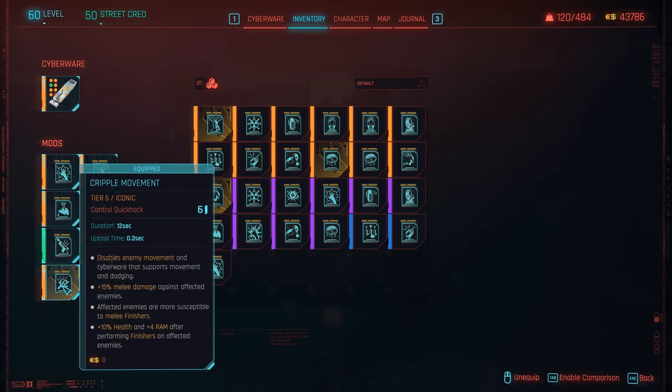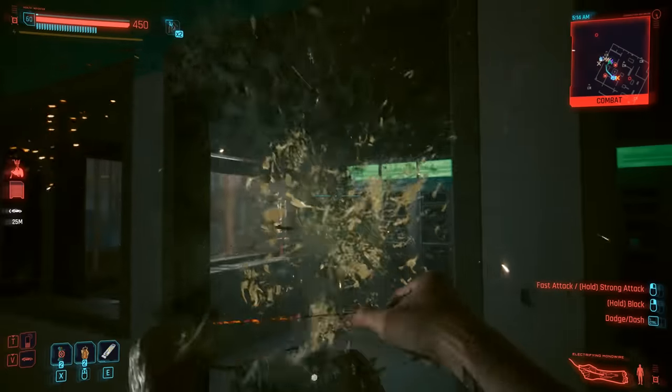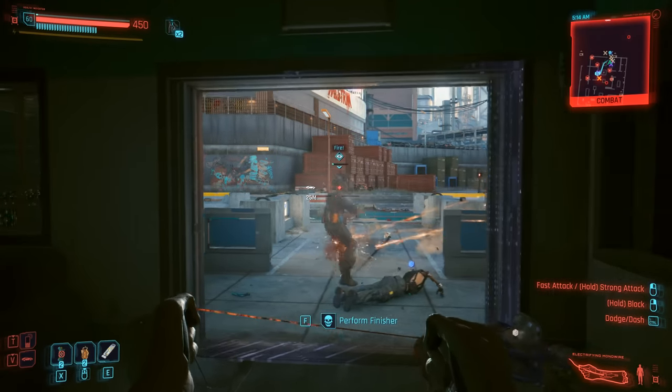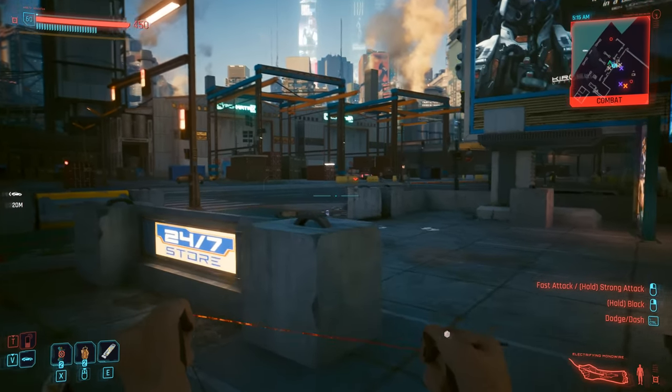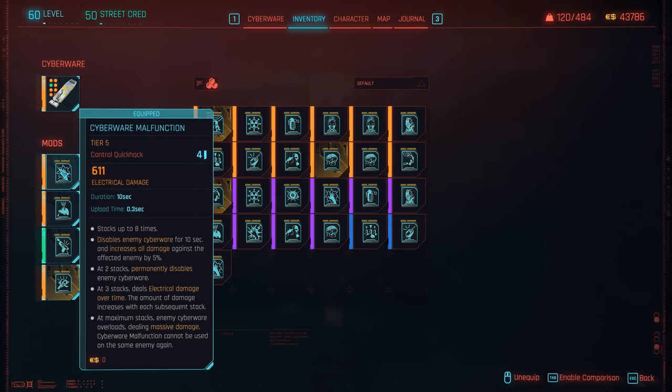Cripple movement is tiers above the rest — when applied it increases melee damage received by 15%, makes enemies more susceptible to melee finishes with the monowire, and after performing finishes you get health and RAM back. So by dealing a heavy attack and then a finisher you get health back, RAM back, and deal more damage. That's why cripple movement is the control quick hack you should absolutely use. Cyberware malfunction is also decent — targets take more damage and if it's on a Maelstrom enemy it disables their cyberware, which is great against enemies running a sandevistan.